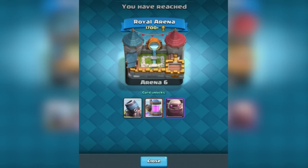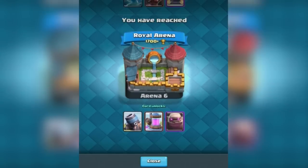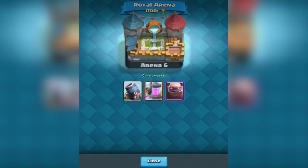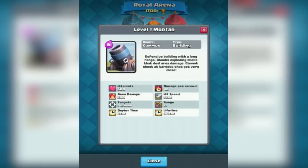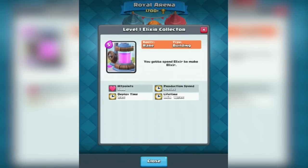Yes, we did it, guys! We got to the Royal Arena. So let's go ahead. This is amazing — Royal Arena! I unlock a mortar, some elixir thing. Oh baby, this is awesome. And I unlock the golem. Mortar — I've never seen mortar before. I know what it does from Clash of Clans: shoots in the air with splash damage. I wonder if they'll ever bring the wizard tower.